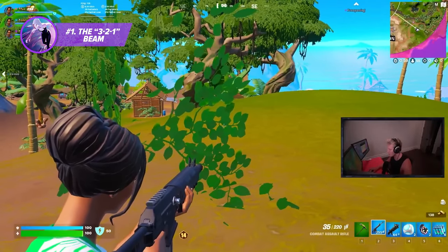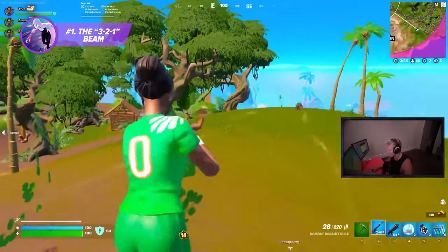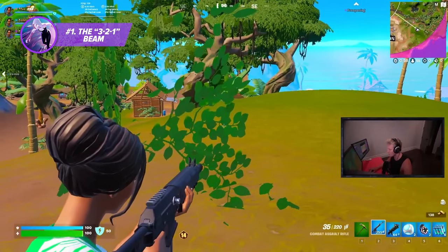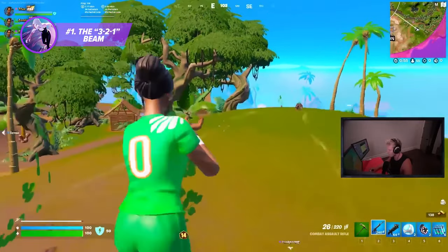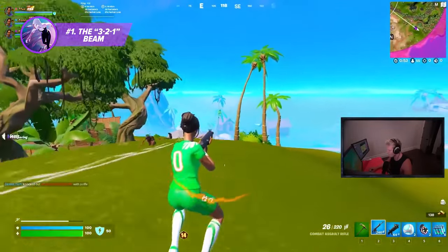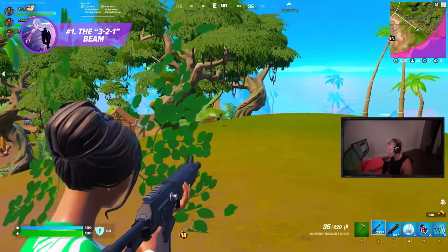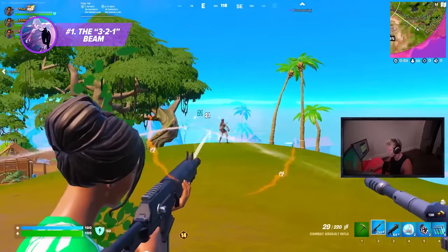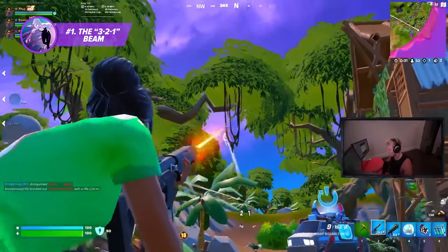Check out this clip from Tfue and his trio. They're hiding in a bush when they notice an opponent, causing Tfue to make this call out: 'Once he walks up the ridge, we just lay him out. 3, 2, 1.' The combination of their spray allowed them to knock the opponent in about one second. They use their number advantage to push the remaining two opponents and send them back to the lobby.